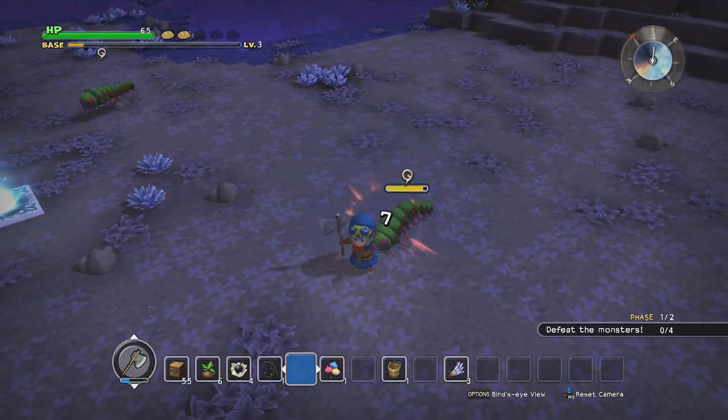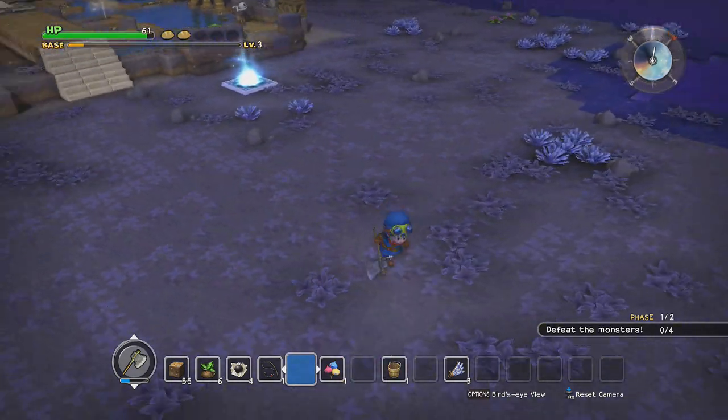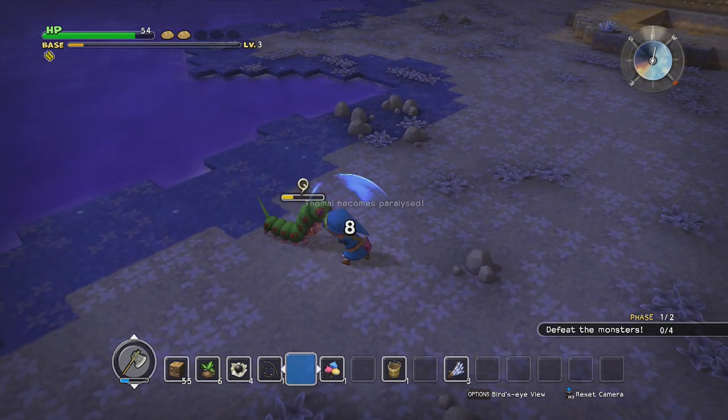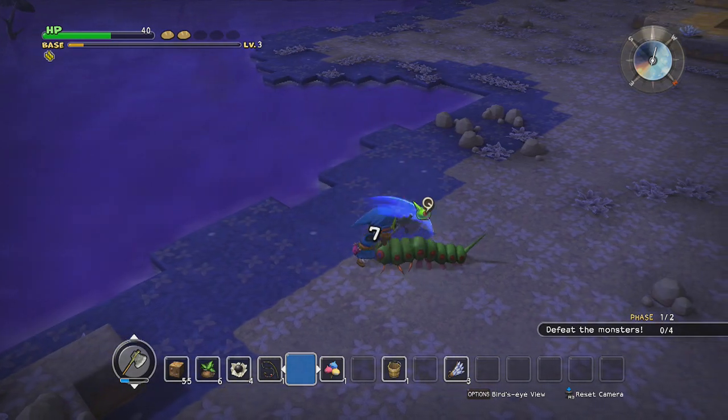So they spawn right there. I'm trying to think of what would be a good way to... honestly, a moat might be the best way to defend the town. We're already a water-based town, so it makes sense. Also, my weapons — I really need to upgrade them. The stone axe is the strongest thing I can get right now, unfortunately.